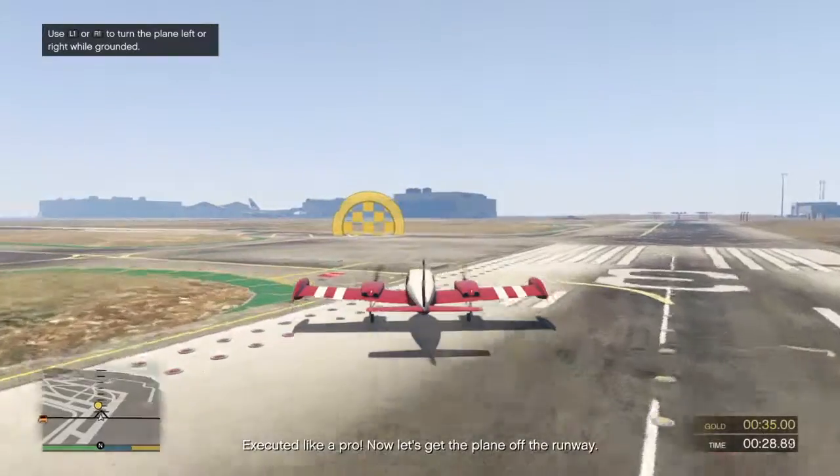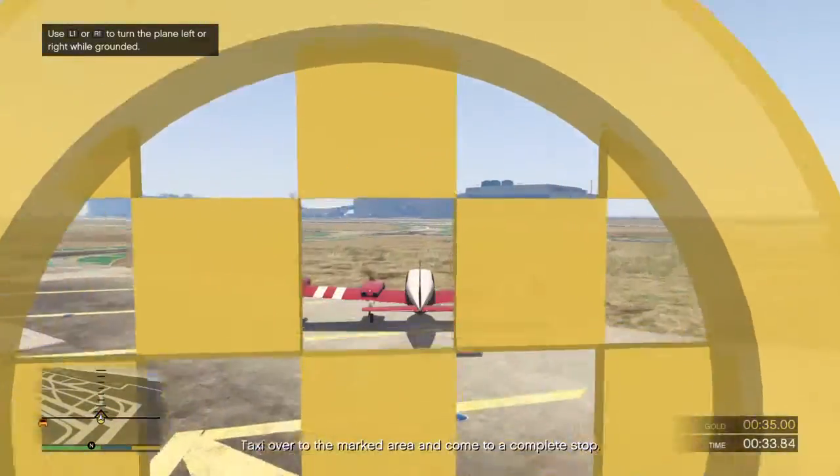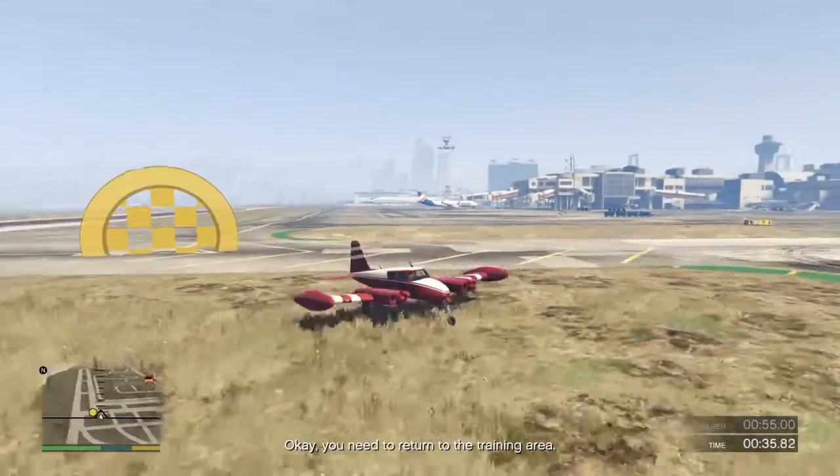Executed like a pro. Now let's get the plane off the runway — taxi over to the marked area and come to a stop. You need to return to the training area.